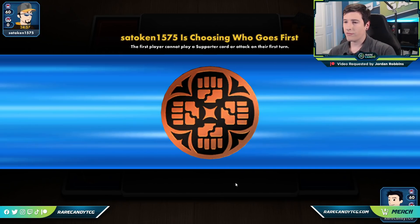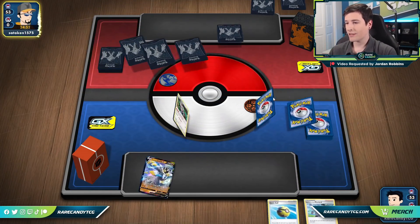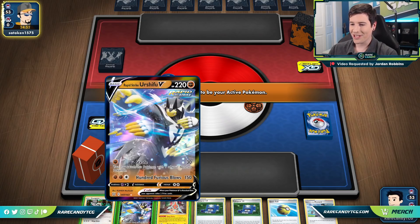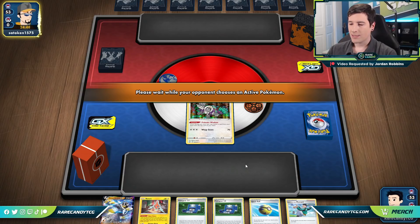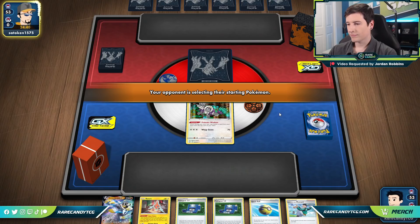Game three — we lose the flip again. Fire deck box, so they might make us go first, but they go first which is the best case scenario for us. We might actually need to Mustard this Urshifu out, so we start with Oranguru for the moment. Depending on our topdeck — if we hit Evolution Incense or something, we just bench it and keep playing normally. This hand looks pretty promising for pulling off what we need.